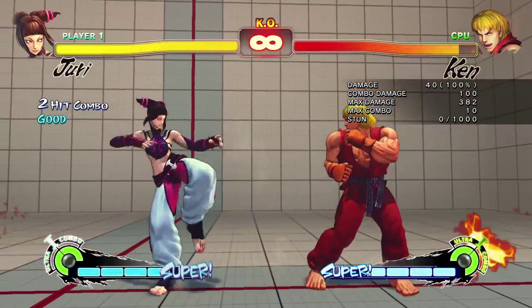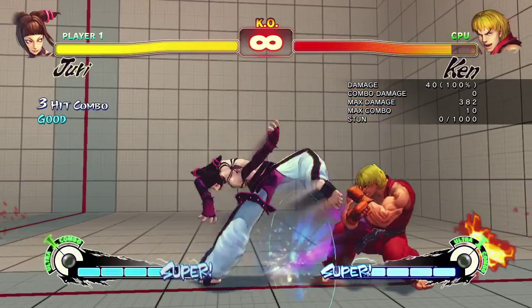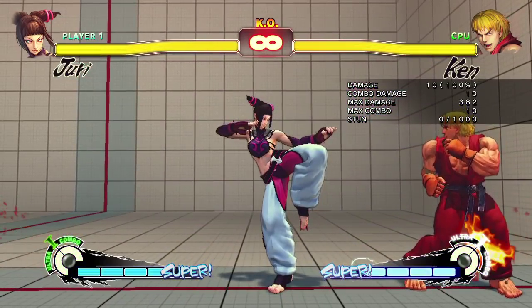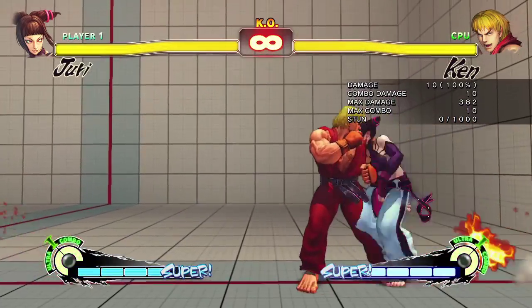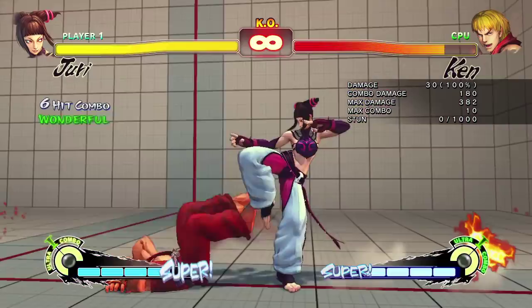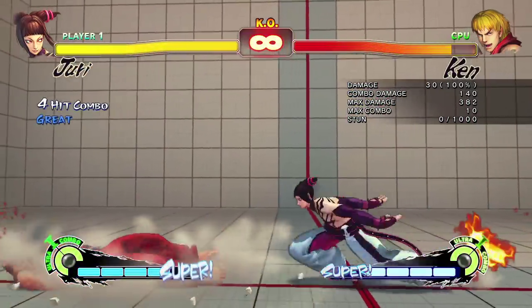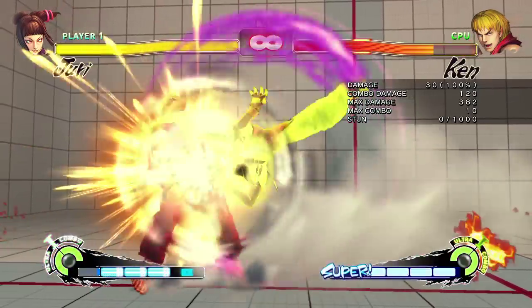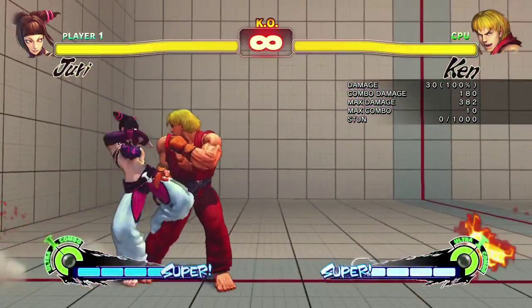Really get the hang of doing it raw by itself or buffering it with the light kick or medium kick — those are your two best options. As far as damage is concerned, the EX is going to do the most damage at 180. However, the fierce does 140, so it's not that much different for the cost of the meter. And with the EX you're not getting them to go all the way in the corner like you are with that fierce, so there's a little bit less distance traveled there.